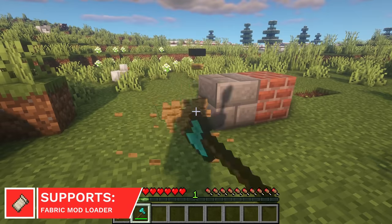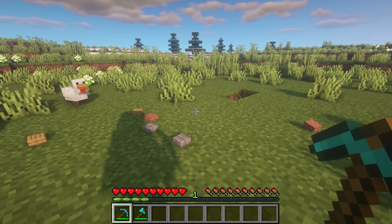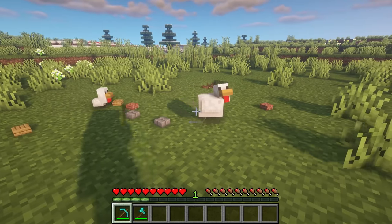Paradox Slabs is a small quality of life mod, which allows you to break double slab blocks individually, which is something I'd love to see included in the vanilla game.